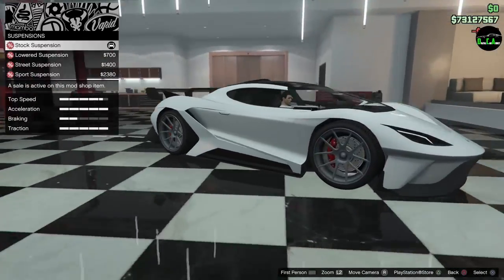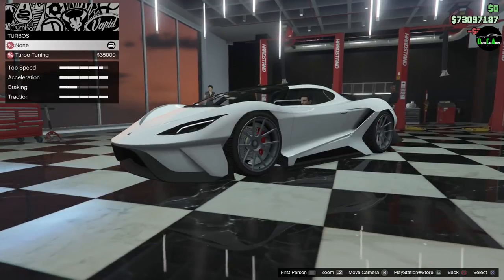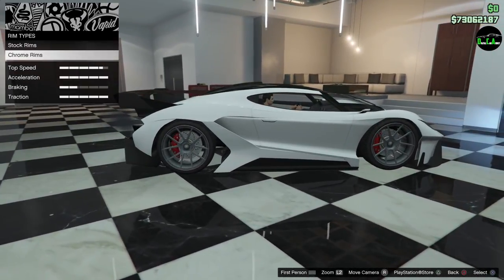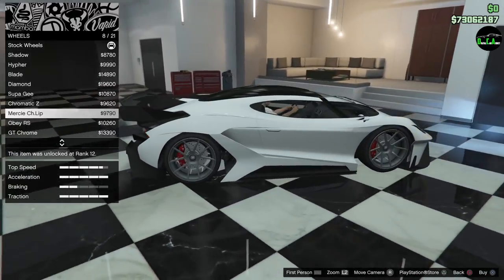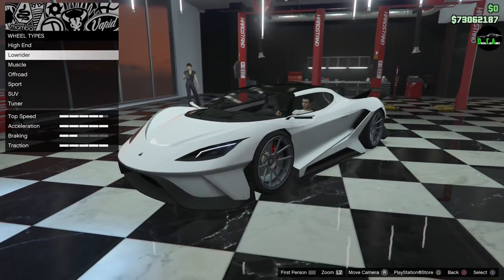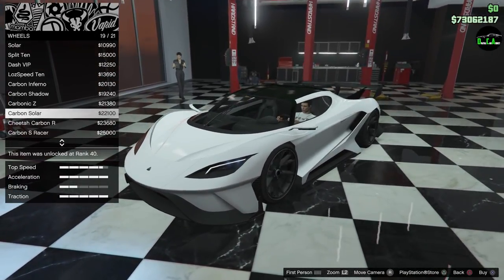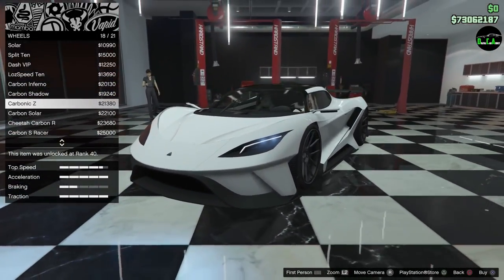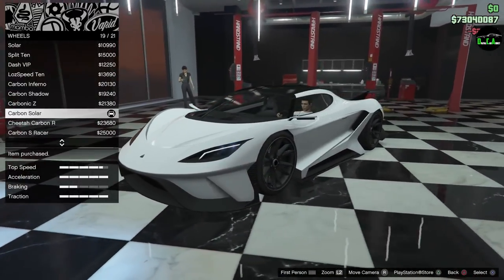Suspension — this car definitely needs to be lowered. It's lowered all the way. Transmission. Turbo. Wheels — I think I'm going to put some Mercies on this one. Not with the chrome, obviously, that's terrible. Or we can do the carbon ones. Wheel choice is definitely difficult for this car. The solars don't look too bad actually.